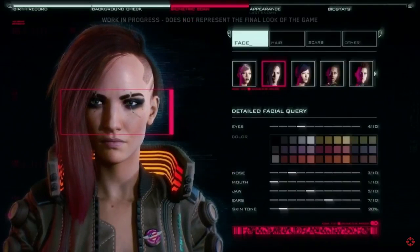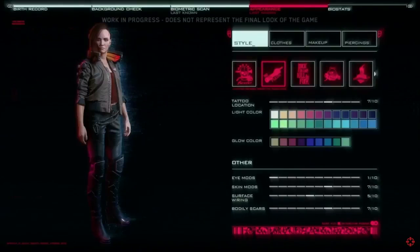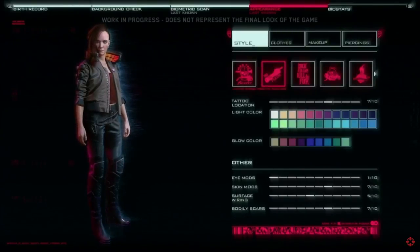You can use an array of different options to modify how you look. These include body type, hairstyle, tattoos, makeup, skin tone, and many, many more.